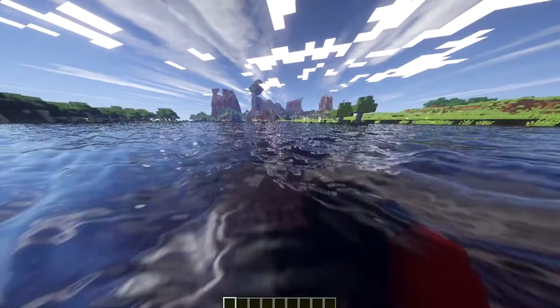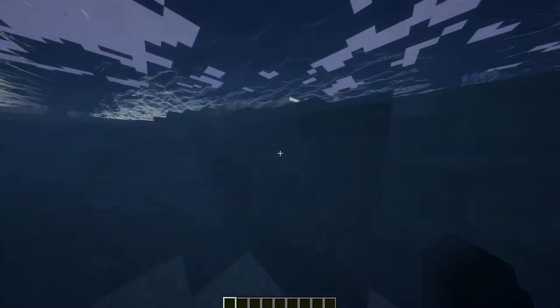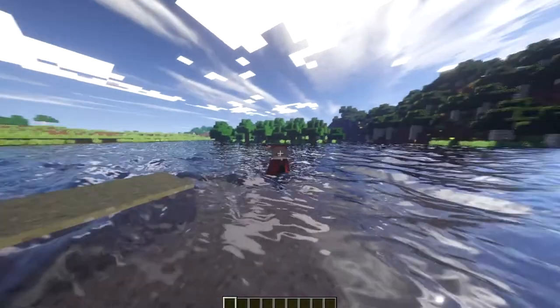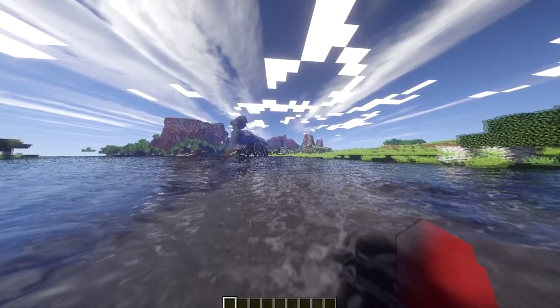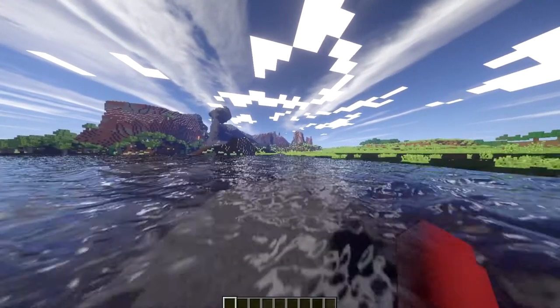You can jump into the water and it looks so realistic. Inside the water doesn't look quite as realistic, but outside it looks pretty realistic. This is basically the shaders kit — it is kind of laggy even though I set graphics to Fast, which isn't supposed to cause lag.